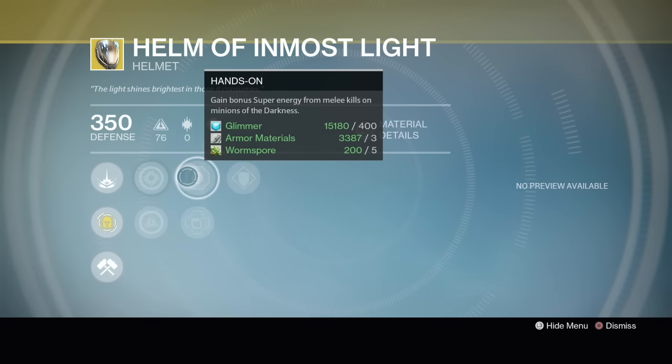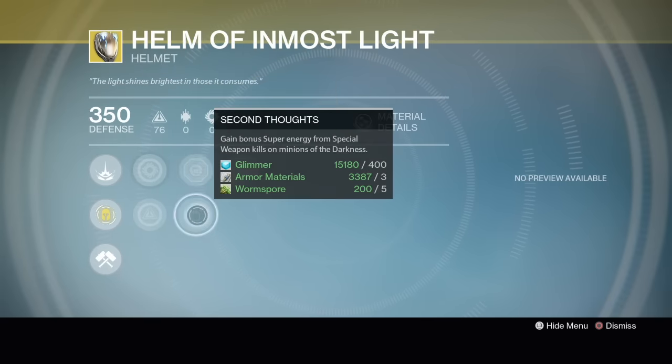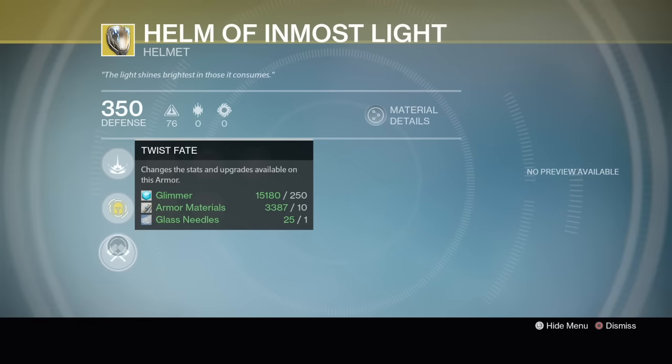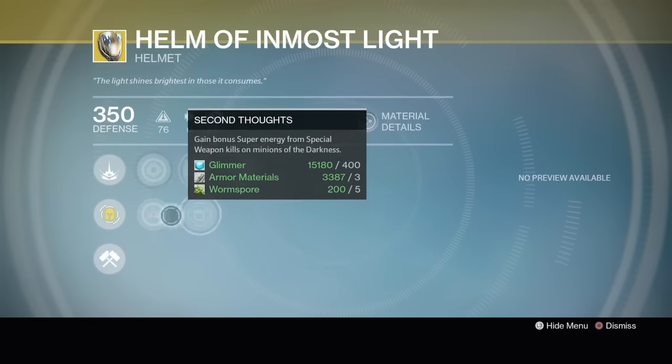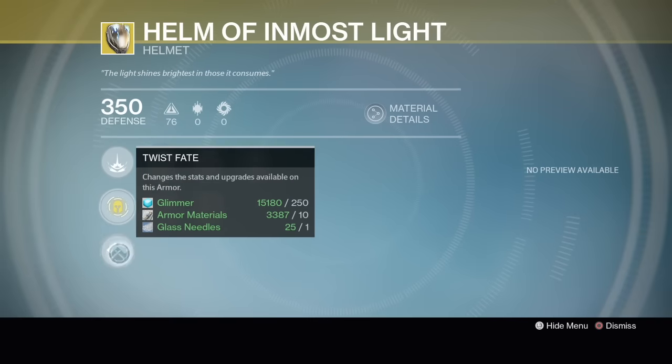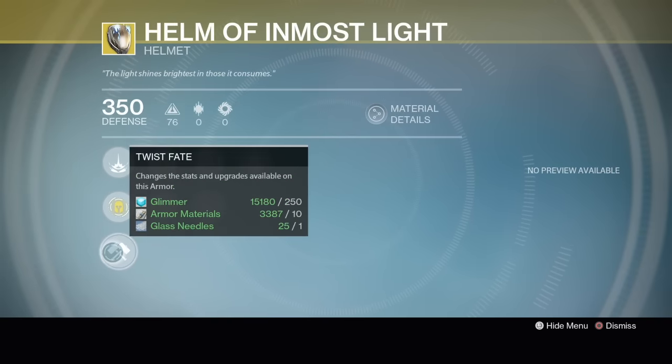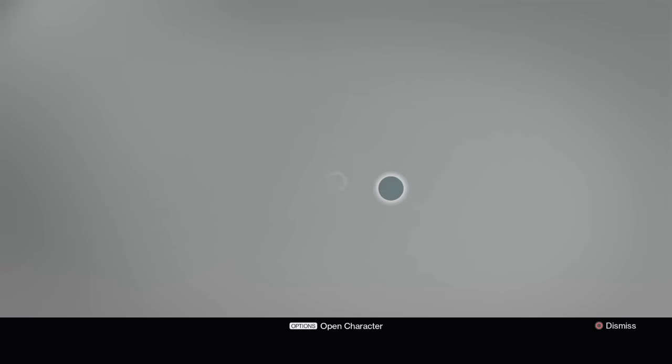What do we got here? Hands On: gain bonus super energy from melee kills on minions of the darkness. Second Thoughts: gain bonus super energy from special weapon kills on minions. Better Already: shields start recovery immediately after orb pickup. I would re-roll these if you're looking for this helmet — re-roll it with glass needles and all of these will change. If you re-roll with glass needles, even if you've leveled the whole thing up, when you re-roll it you don't have to re-level up the whole item.